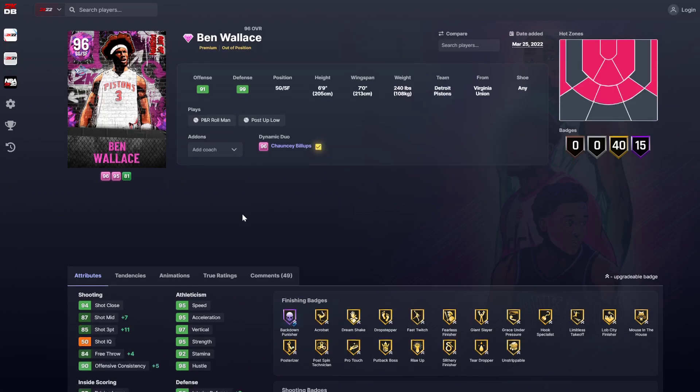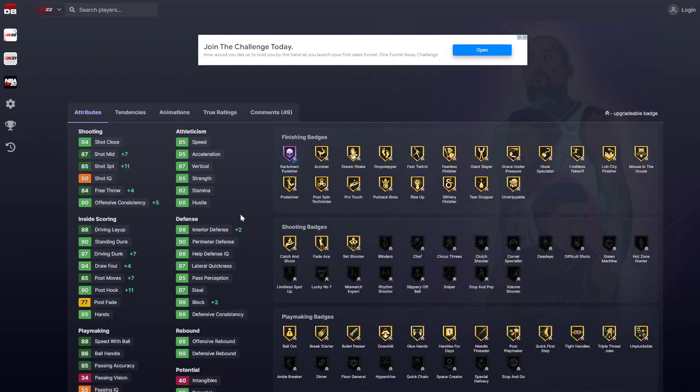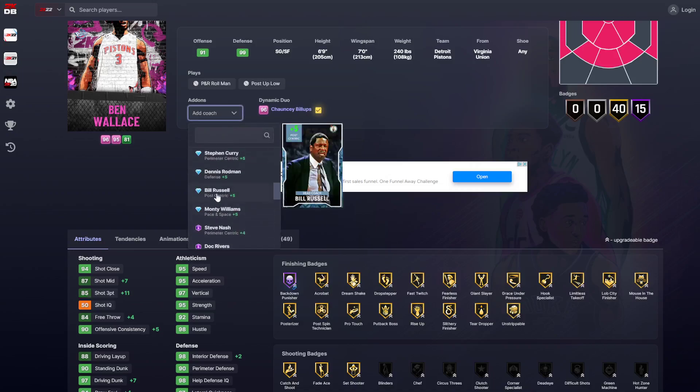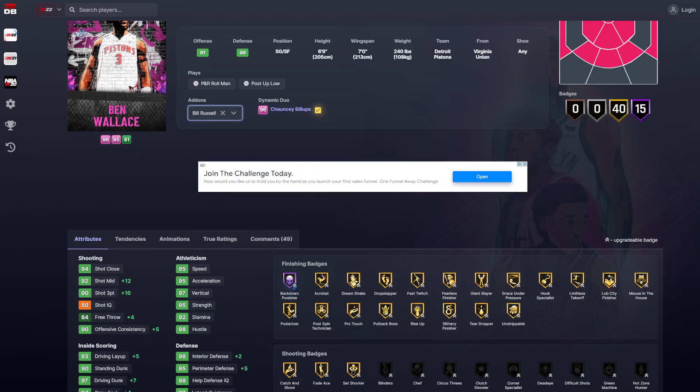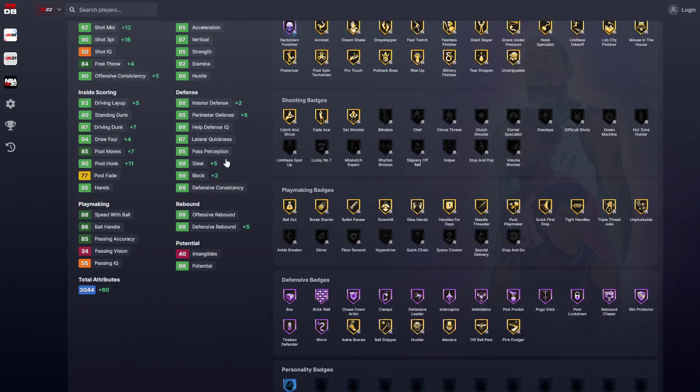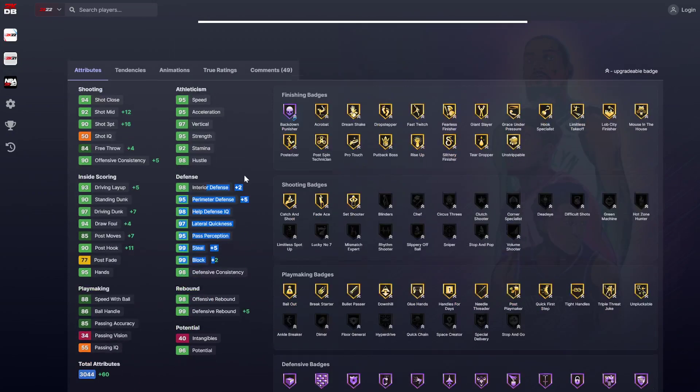And Ben Wallace gets plus 11 three ball. Oh hell no — if you give him even a Steph Curry or a Bill Russell coach, he gets up to a 93 three ball with any coach. Chauncey and Ben might both have to be on my team because of how good it makes Ben Wallace — it makes him a freaking demon. Look, 99 overall. Holy crap, Ben Wallace gets plus 60 total stats.